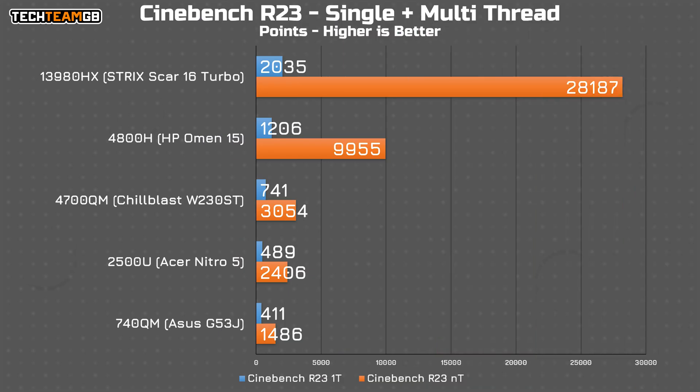Being able to run above minimum settings while still retaining a playable experience is a really good sign for the gaming experience health of this thing. And if you're wondering about that 4800H, according to Cinebench, it's actually pretty decent. 1200 points in single thread and just shy of 10,000 points in multi-threaded isn't bad, considering a much newer 3980HX isn't even double that in single-threaded performance and has twice the threads. So yeah, I think that's pretty decent.